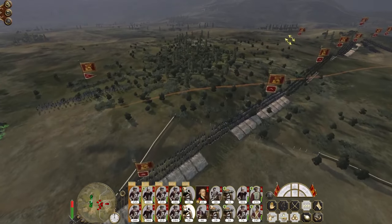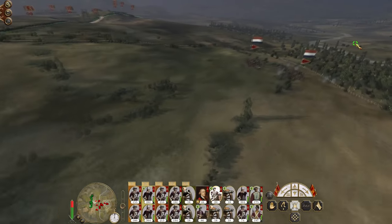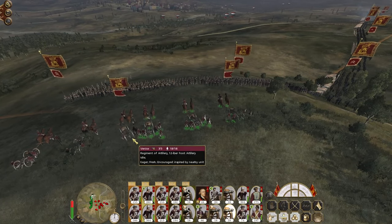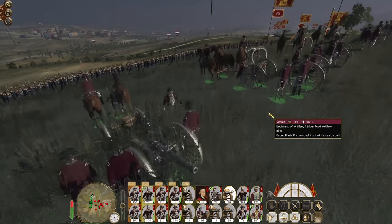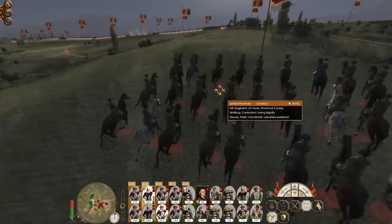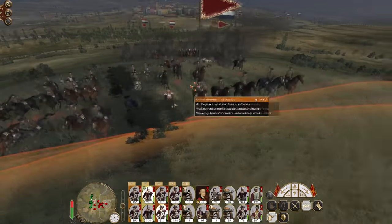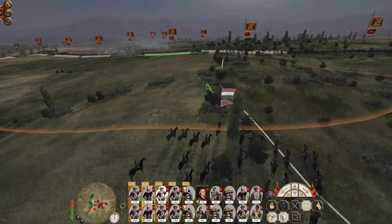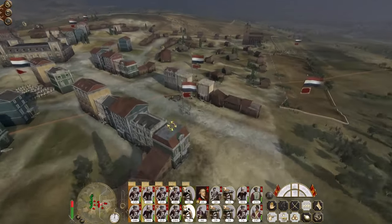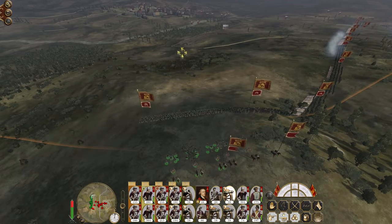Their cavalry is going to try and push my flank — some of their cavalry is just going to charge right towards us, or at least advance towards us. These guns are in position, get them unlimbered. They're about to march within musket range. Howitzers have landed a couple of blows — yep, they've been mowed down. The enemy is running because suddenly they realize they can't maintain that level of loss. My artillery, engage.